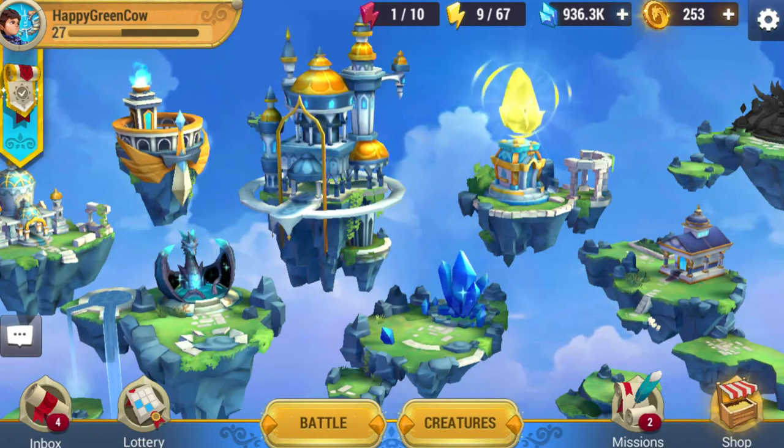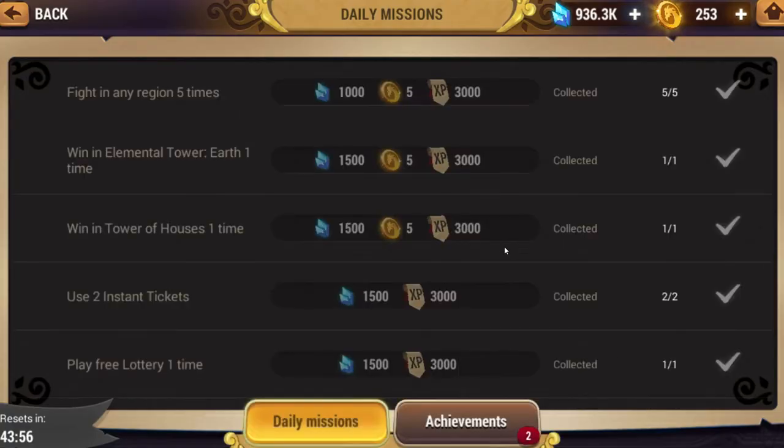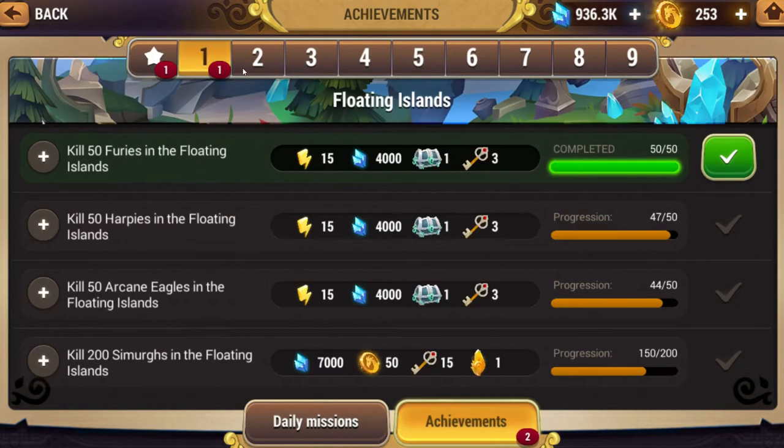Tip number two for energy: when you go through the scenario stages, you'll notice there are a whole bunch of quests that give 15 or 10 energy — things like kill 50 furies, kill 50 harpies, and so on. They're neat because you can go ahead and grind the floating islands. I'm grinding the floating islands at the moment because I need those vitality glyphs. I'll keep an eye out for stages that have harpies, arcane eagles, or furies, and grind them a little bit more so I can get these energy rewards as well as the glyphs I need.